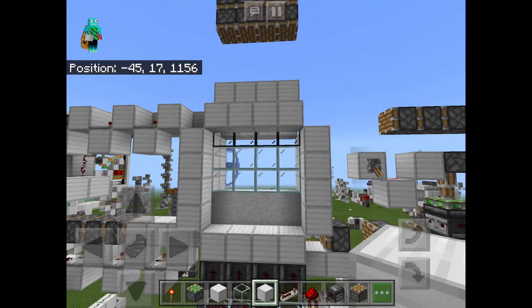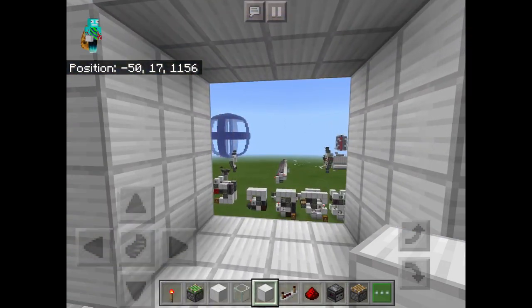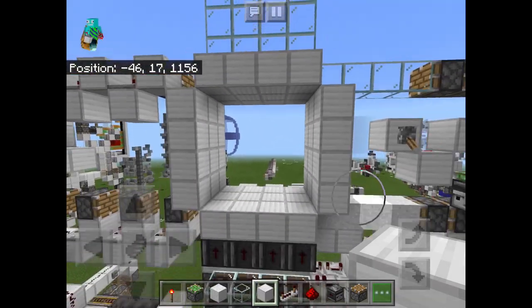So if you go ahead and activate this, we can see that we have the central piston extender working, and then it pushes everything over, leaving us with the nice seamless hallway.